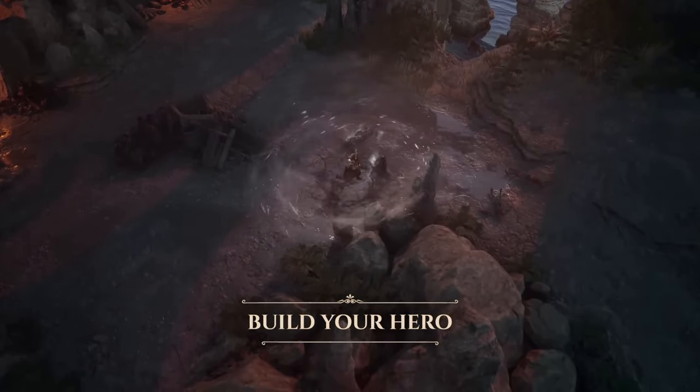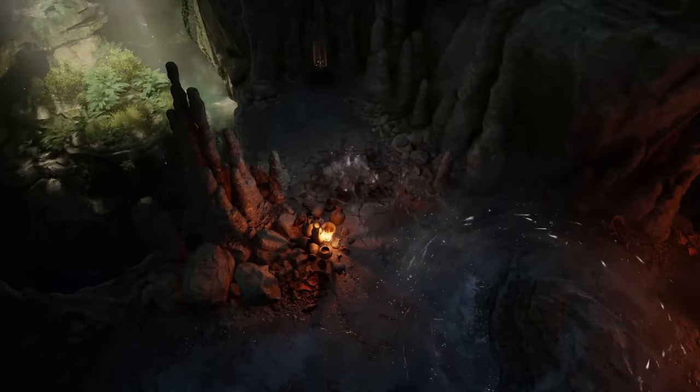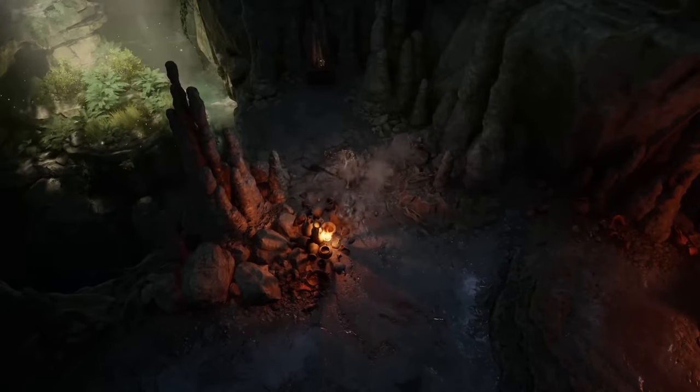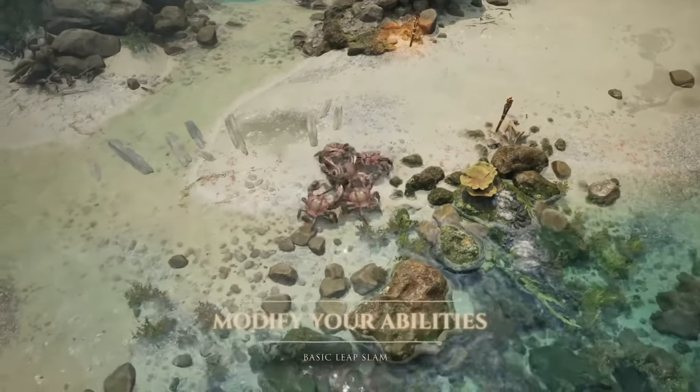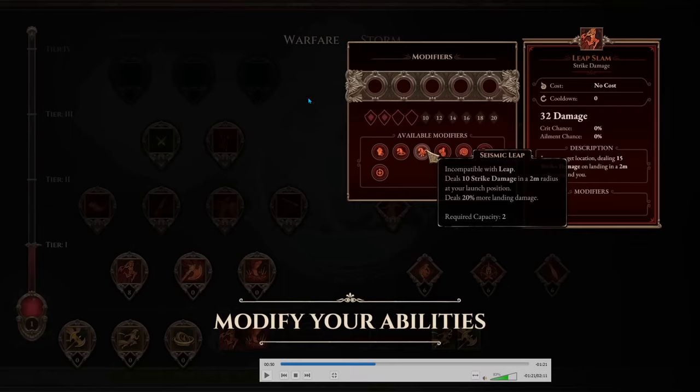He's doing a leap slam attack or something. Now the same hero is fighting some crabs. Now it's getting interesting — this is the skill screen. We see two masteries: warfare and storm.